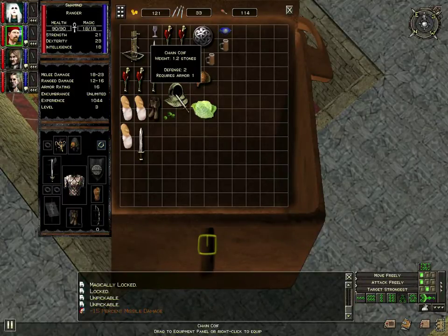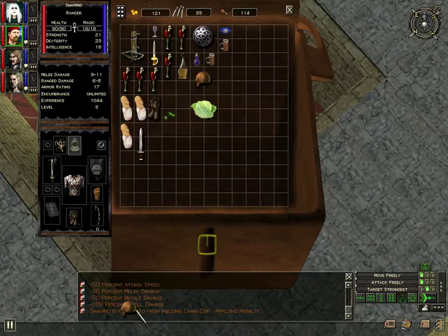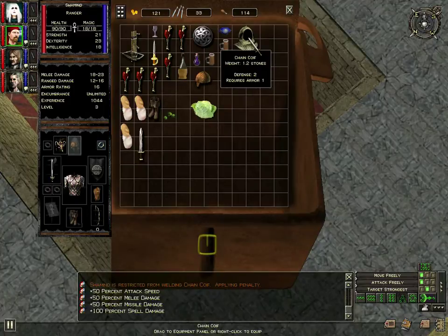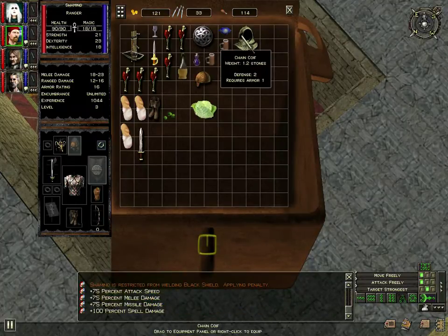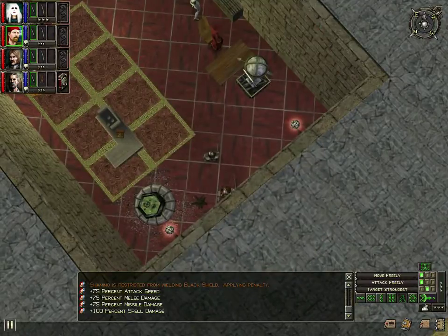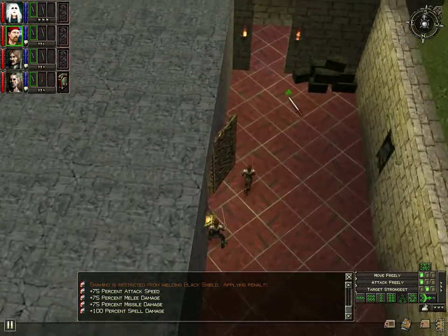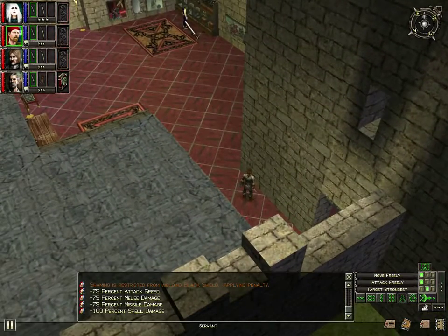Now this was weird. In my previous video I was using the chain coif. This puts a tremendous penalty - watch when I equip it. Look at all the penalty. 100% spell damage minus. What a stupid... why would the game equip me with that from the beginning? And same with the black shield. It's just crazy. Why would the game start me out penalizing me like that? No game has ever done that to me before quite like that.